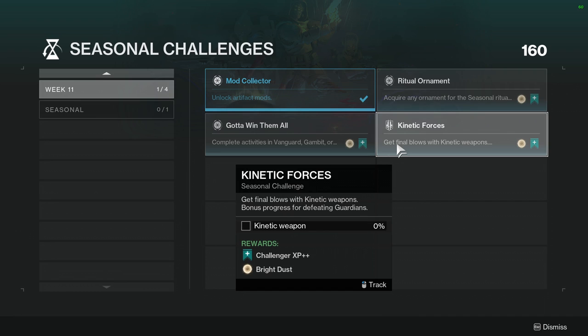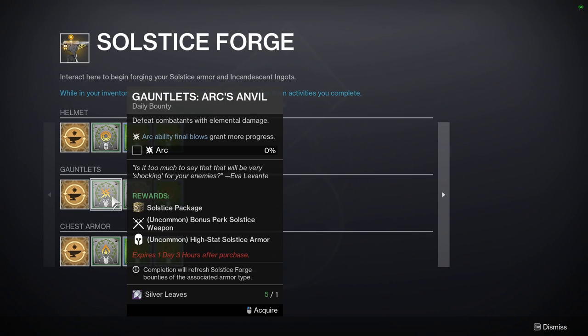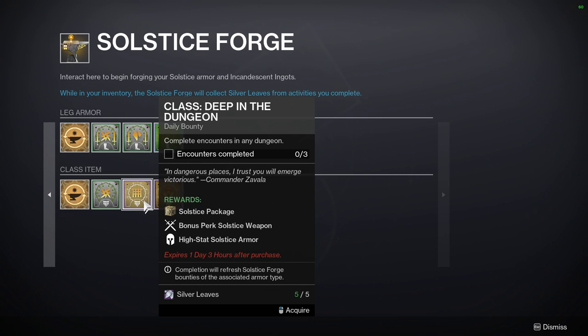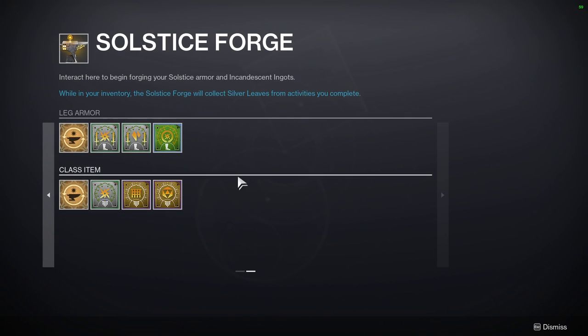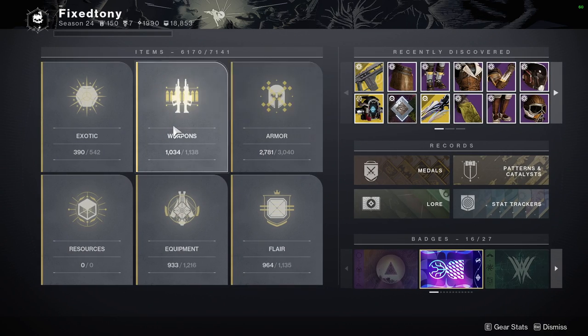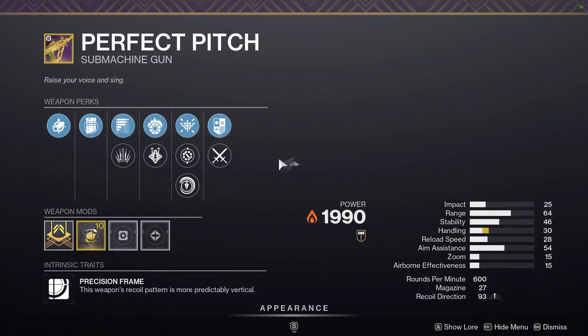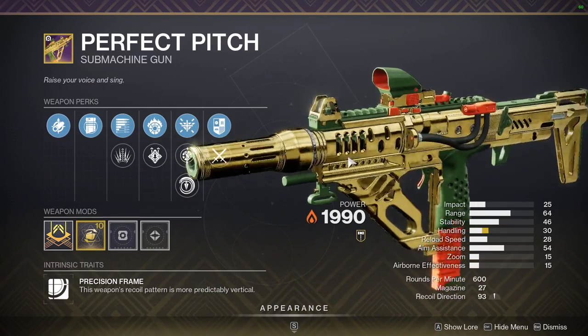Kinetic Forces requires final blows with kinetic weapons, with bonus progress for defeating Guardians - not hard at all. You could do some of these like the dungeon one, grandmaster, raid, and nightfall challenges alongside it. The weapon they're specifically talking about is the new ritual weapon - it's an SMG called Perfect Pitch, and I don't really care for it if I'm being honest.